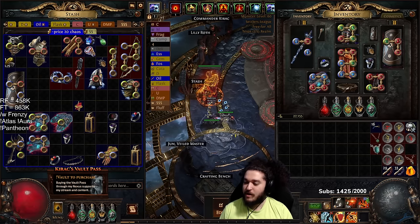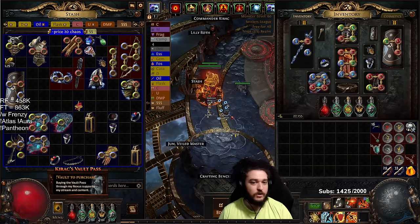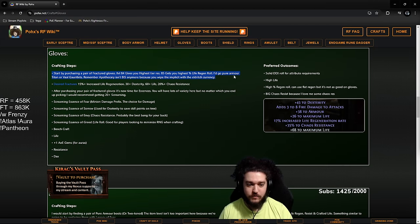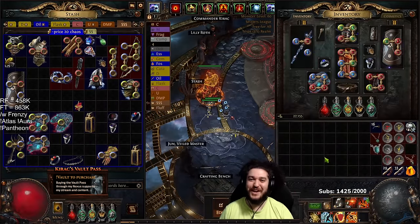Don't forget to catch pretty much every one of these crafts on my website at aux.net — just click the craft tab and then click gloves. To recap: we purchased fractured gloves with life regenerate as the desired fracture, used Screaming Essences of Envy for chaos res. Take care and have a wonderful time — see you guys tomorrow.